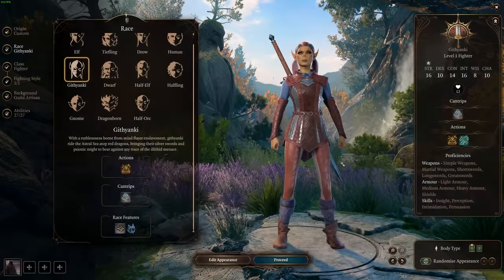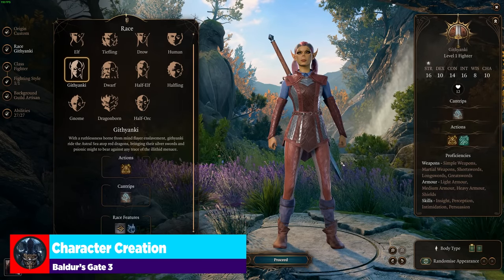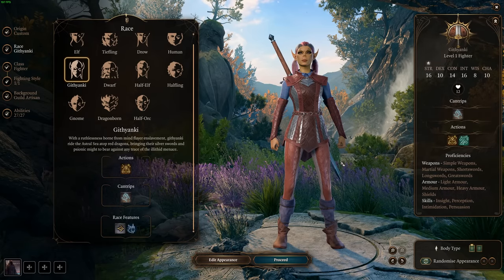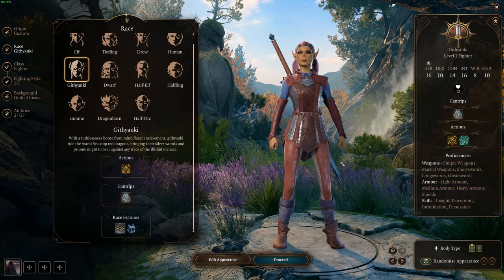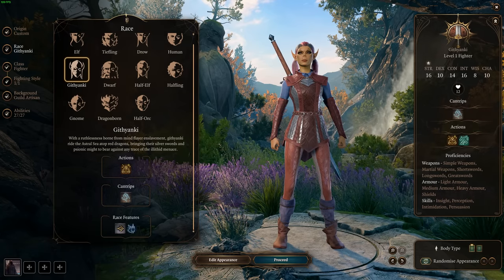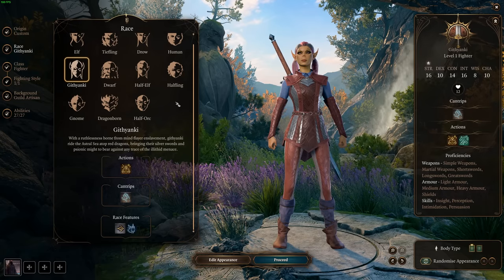Moving into character creation, we're going to talk about how we would set this character up. From this point forward, I will not be using this character because my max level character is a Wood Elf, so ignore the race I've selected. You can select any race you see fit, whatever one makes sense for you and your decision for your Eldritch Knight.